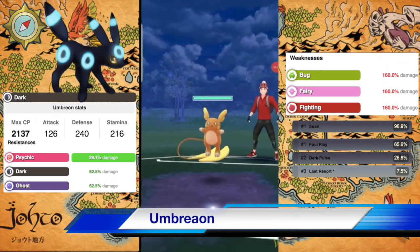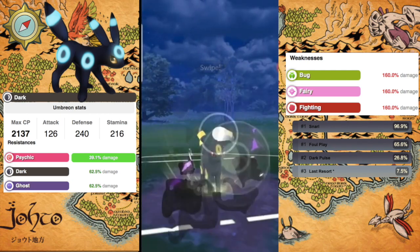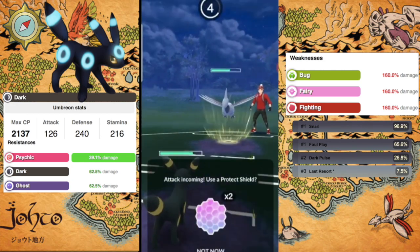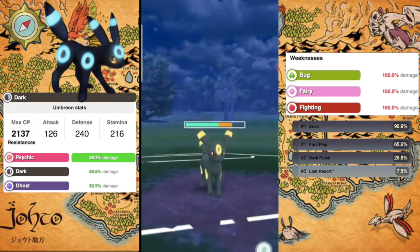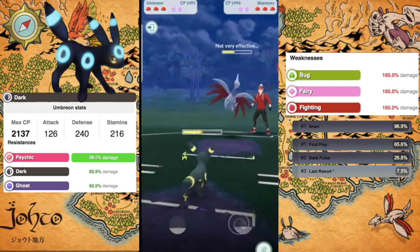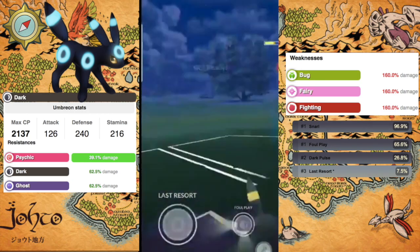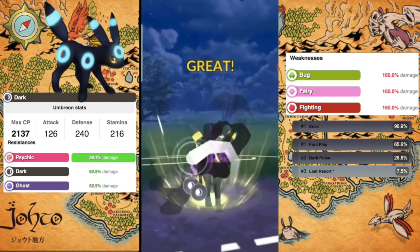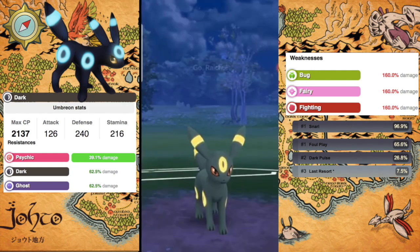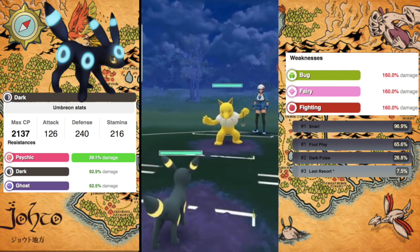For our next Pokémon we have Umbreon — a pure Dark type Pokémon with an attack of 126, a defense of 240, and a stamina of 216. Umbreon is an awesome Dark tank that can just deal a lot of charge moves. Being a pure Dark type, it is weak to Bug, Fairy, and Fighting — things we will definitely see. It resists Psychic, Dark, and Ghost types. The moveset is pretty standard: Snarl, Foul Play, and Last Resort. If you do not have a Last Resort Umbreon, you should not be running Umbreon.